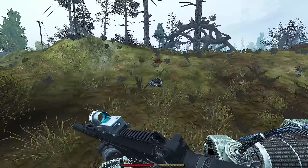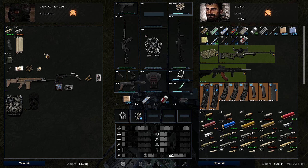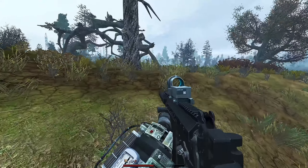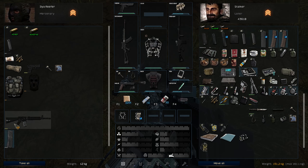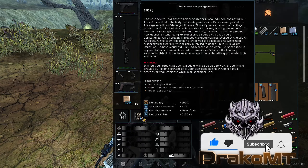Should have bought some binoculars. This weapon has some recoil, my god. Same bullets as the SA-58. I'll take that silencer — it's quite expensive. Don't need water. Take the badge though. I think there's an anomaly here.